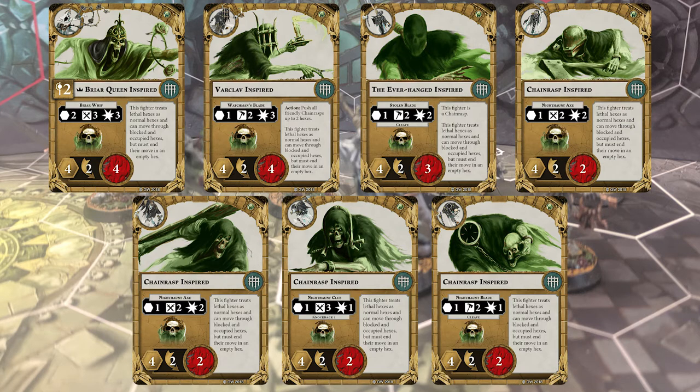All the Chainrasps either go up to 2 damage or have some kind of cool ancillary effect when inspired. The Everhanged is 2 smash, 2 damage, and cleave. One Chainrasp is 3 Fury, 1 damage, knockback 1. Nearly Headless Nick, as I like to call him, has 2 smash, 1 damage, cleave. Whereas the others are 2 Fury, 2 damage.